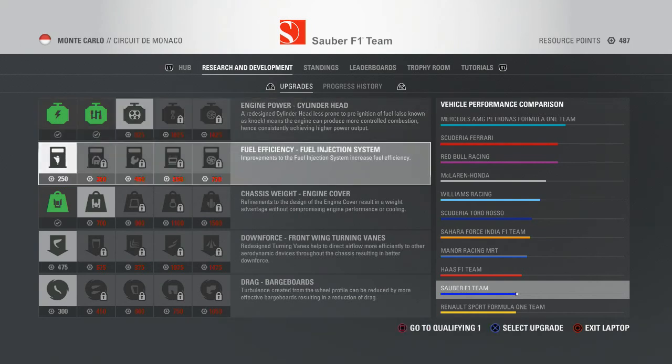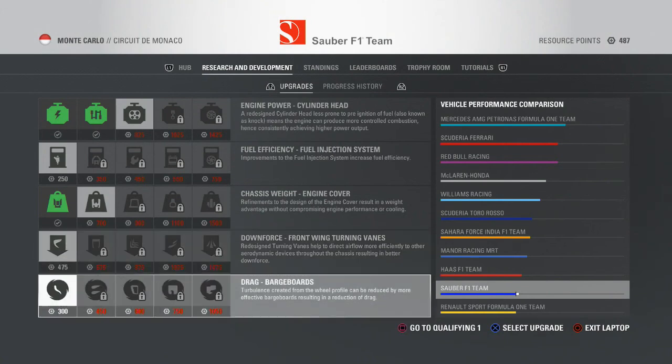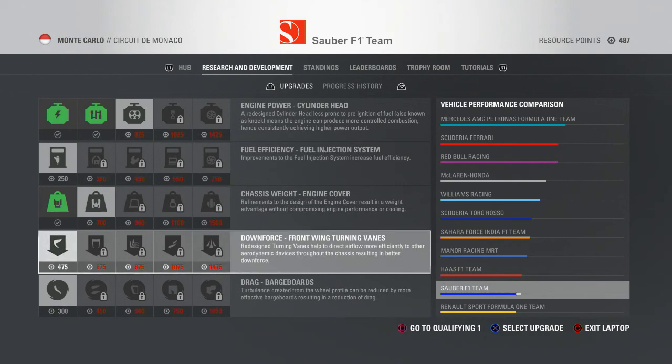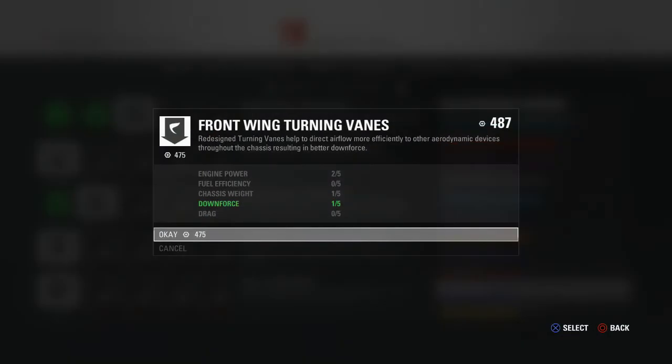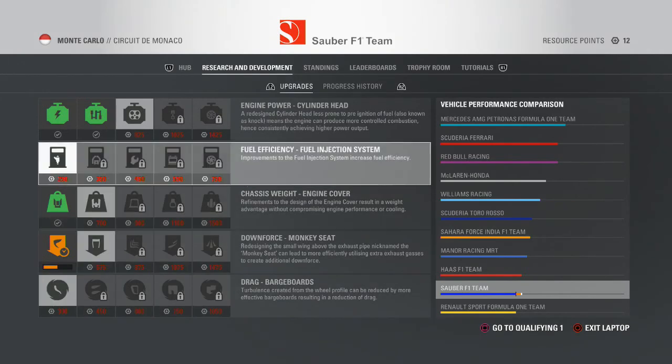I have a new upgrade on the car which is engine power - that went on during practice. As you can see in the top right corner, we have enough resource points for a new upgrade and I'm going for downforce here on this Sauber, because that's what I think is needed.